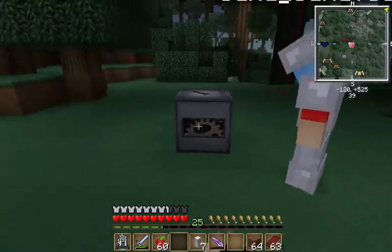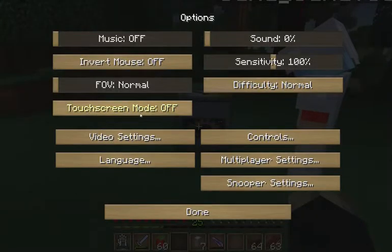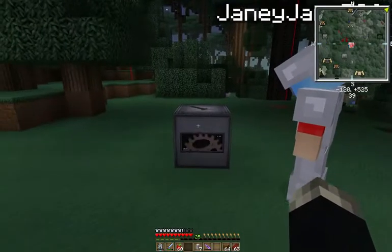It's quite huge, so you'll have to actually turn your UI down. Go into options, then video settings, go to the GUI scale — right now it's set on auto. Go small — you can probably barely see it. Go to normal, that'll be the next one up so you'll be able to see it. And then you can look into your cart assembler and see everything.